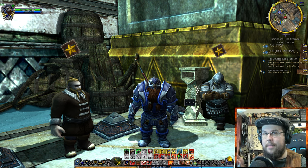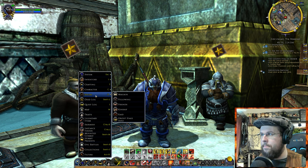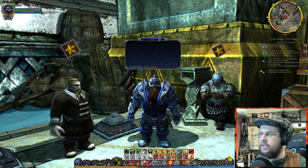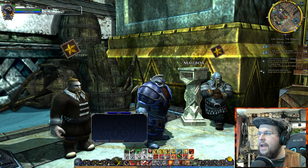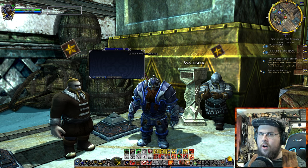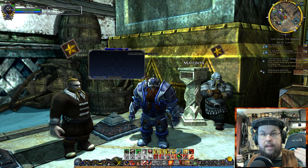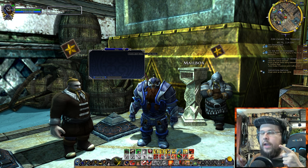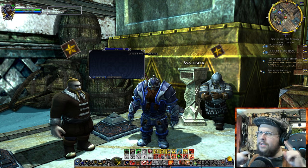You can either right-click on a mailbox that you find if you're a normal player. Or if you are a VIP, you can go to the social panel with O, then go to the mailbox. Either one opens up your mail. Whenever you sell or buy an item in the auction hall, it'll come into your mailbox. Or if an item does not sell, it will be sent back to your mailbox from the auction hall.